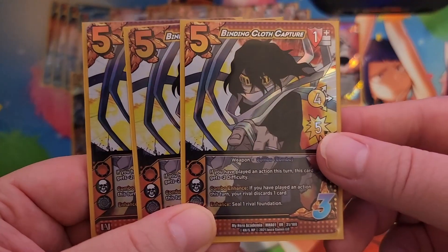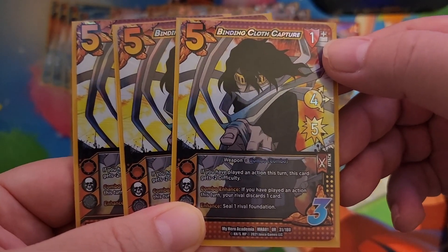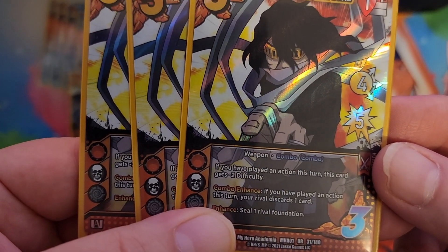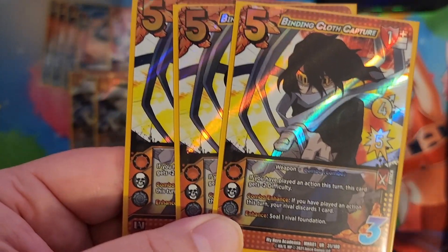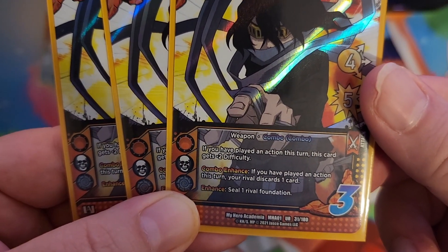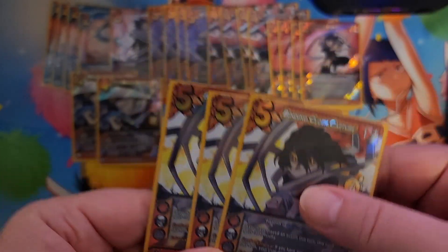Next we have three copies of Binding Cloth Capture. This is a five cost low attack with a speed of four and damage of five. It blocks on a one high. It checks for three like all the others. Weapon combo combo. If you've played an action this turn, this card gets minus two difficulty — that is fantastic, really just the best when you're playing this as an attack. It has combo enhance: if you've played an action this turn, your rival discards a card, which is really good for trying to clear out your opponent's hand and push damage. The enhance is seal one rival foundation. Just a really good solid attack.